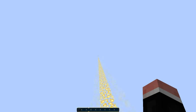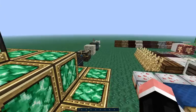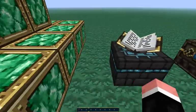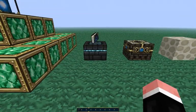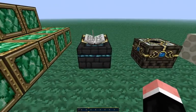Beacon — the actual thing that sends out the beam into the sky is cool. Here we have the enchantment table, which is kind of cool. It looks kind of modern — I don't know, it kind of does.